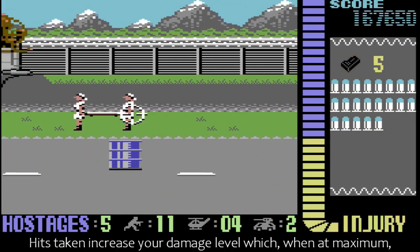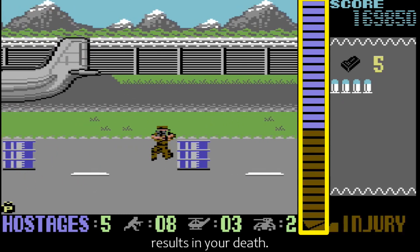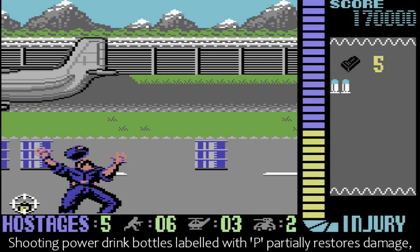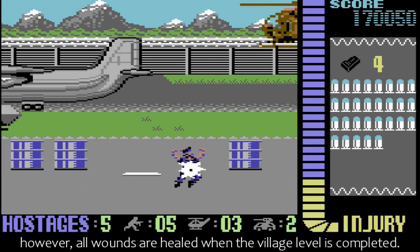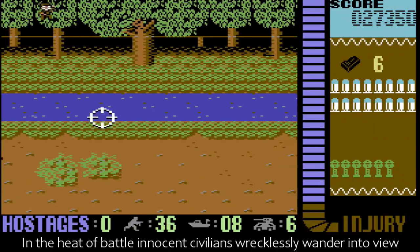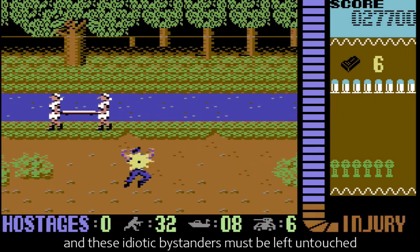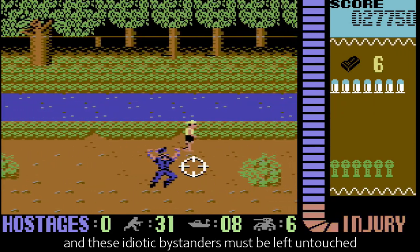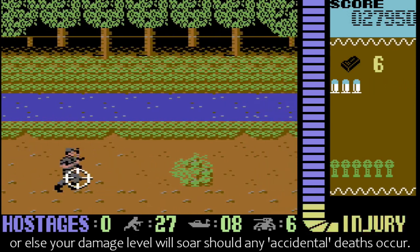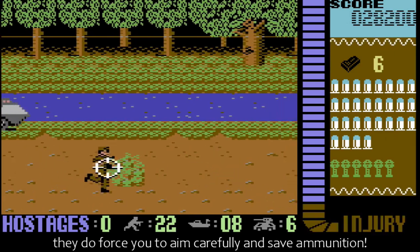Hits taken increase your damage level, which when at maximum results in your death. Shooting power drink bottles labelled with a P partially restores damage. However, all wounds are healed when the village level is complete. In the heat of battle, innocent civilians recklessly wander into view, and these idiotic bystanders must be left untouched, or else your damage level will soar should any accidental deaths occur. Although a nuisance, they do force you to aim carefully and save ammunition.